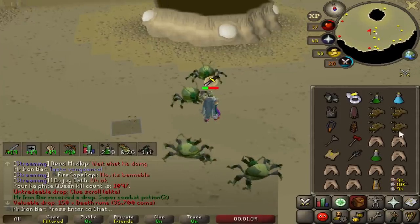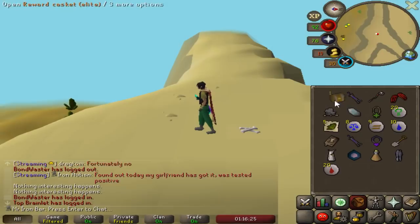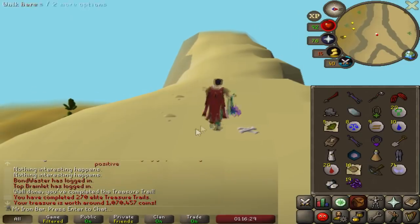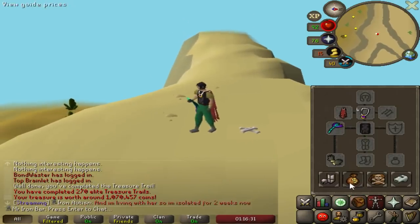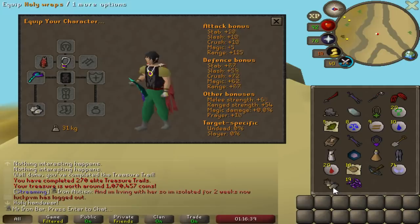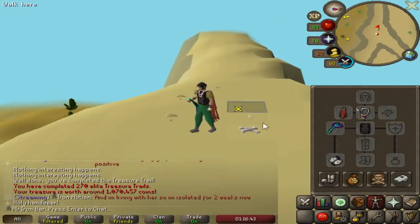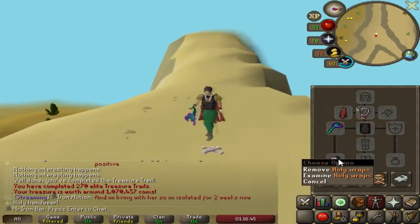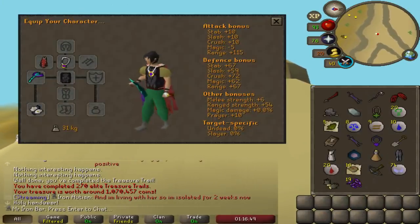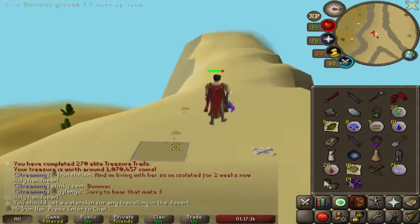I got an Elite Clue Scroll — I'm just gonna open this up. Holy Wraps! Nice, man. I was hoping I'd get a Master Clue. Never gotten these before. Does this give prayer? I think it does — yeah, three prayer points. That's pretty cool. Is this like best-in-slot prayer gloves or something? Holy Wraps — that means I need to get Holy Sandals and the Vow Boots. Hell yeah, that's cool.